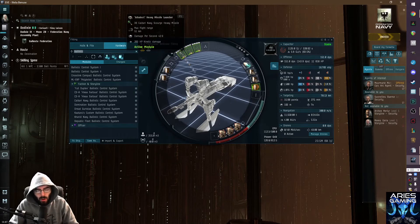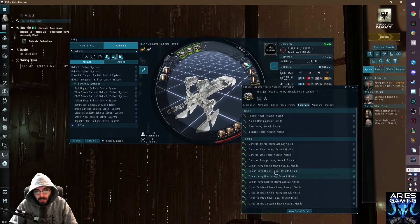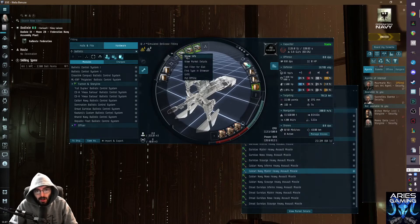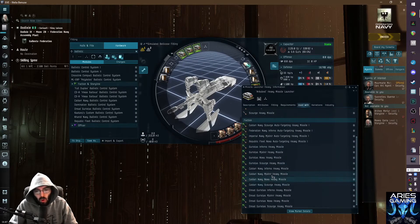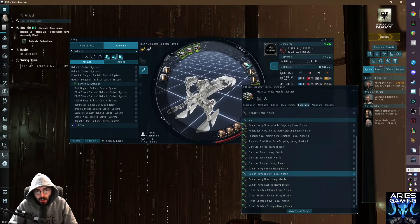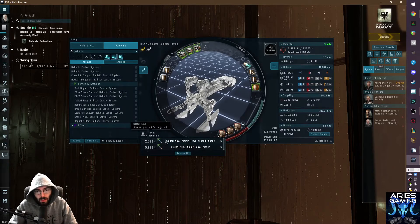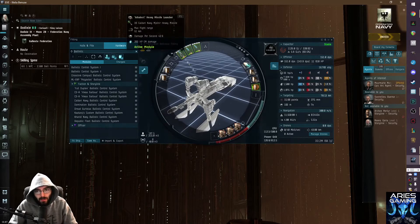Maybe we'll run explosive missiles and EM drones so no matter what mission we run into, we're covered. We'll run Caldari Navy Mjolnir heavy assault missiles and Caldari Navy Mjolnir heavy missiles - about 2,500 of each. I actually really like the Bellicose so far. We need to waste this mid slot - maybe a drone damage amp would actually help our DPS. With 151 DPS we definitely need improvement.